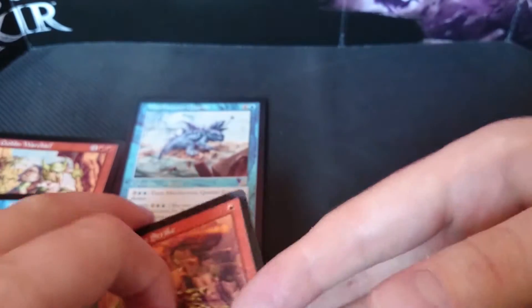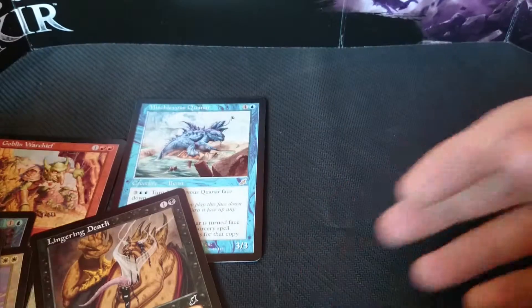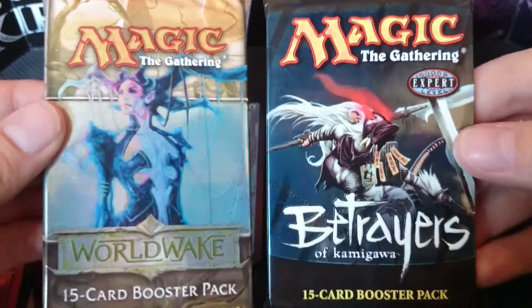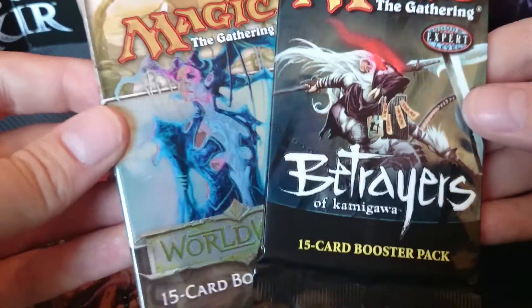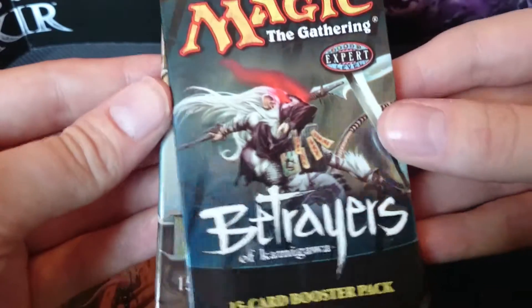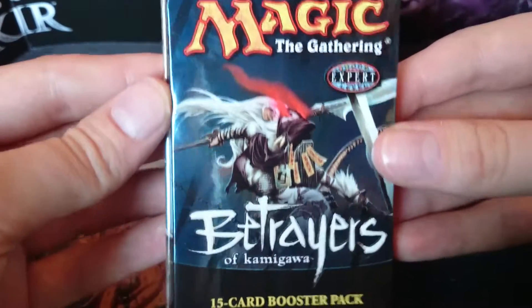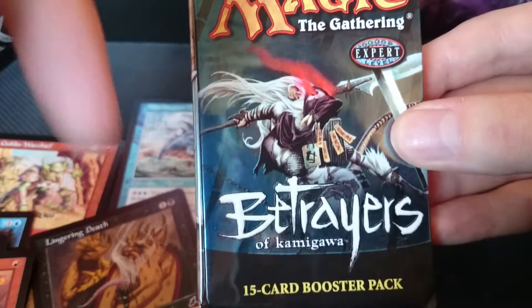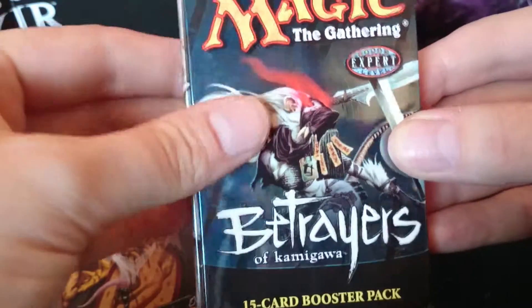That's cool. I've got two other retro-ish packs to open in other videos — I have a pack of Worldwake and a pack of Betrayers of Kamigawa, two sets I haven't opened or played before, so that'll be exciting. In my next video I will be opening Betrayers of Kamigawa, so check that out if you like, and maybe like this video, maybe subscribe — you don't know. Thank you.